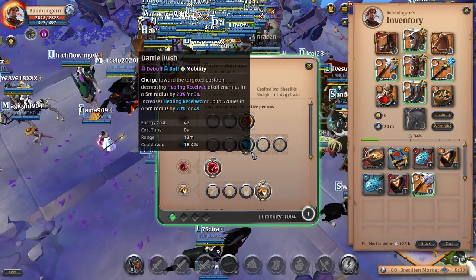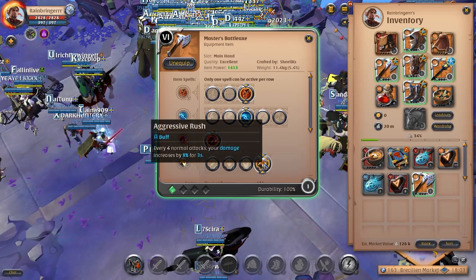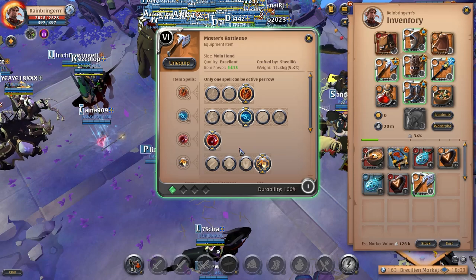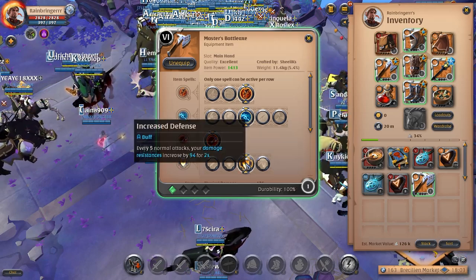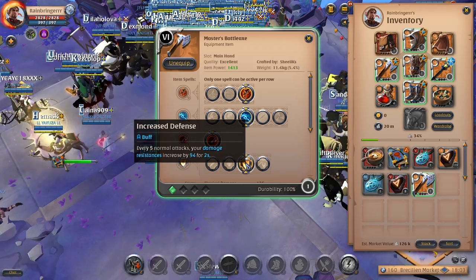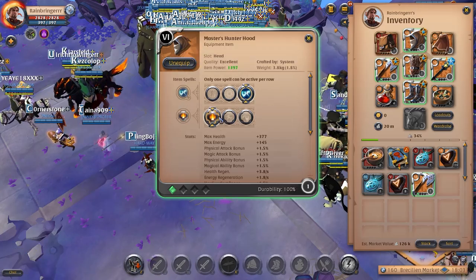For passives, I use this one for PvE — it's really good there. For PvP I don't really know; you could use most of these. Maybe this one just for defensive resistance after every five attacks, which is pretty good, but you could use whatever honestly.